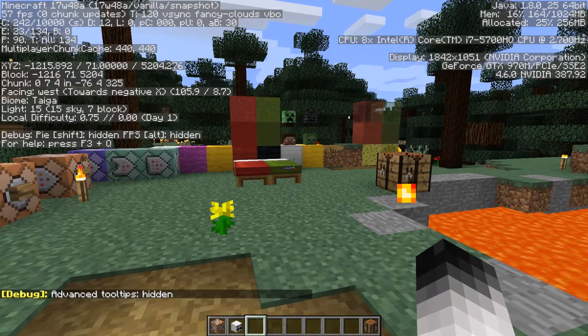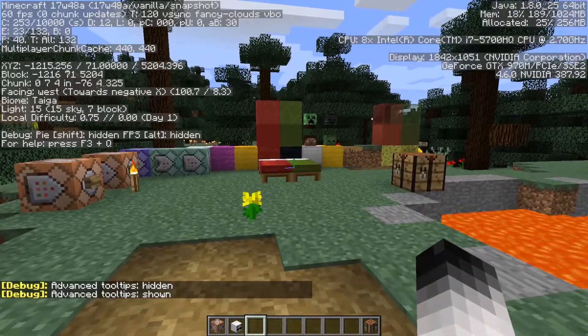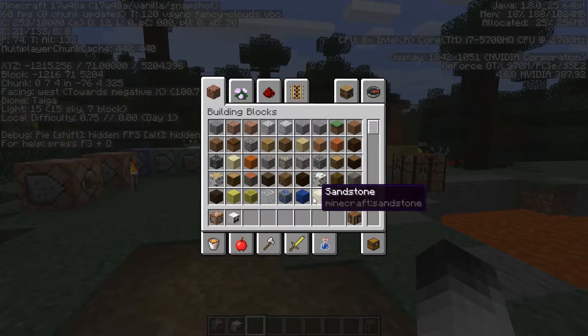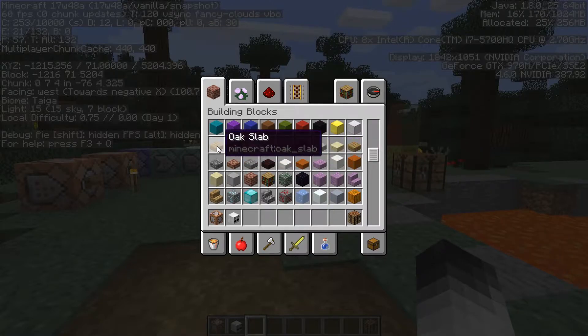Pressing F3+H will enable your tooltips - you'll see 'tooltips shown' - and then you go to the creative menu and you're going to see all the blocks. Now underneath the name you're going to see the block ID, so it's easy to see what the ID is for each block.